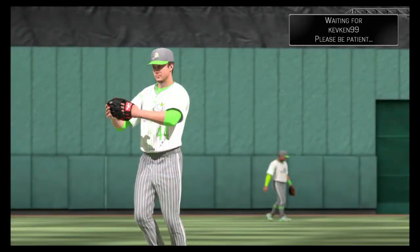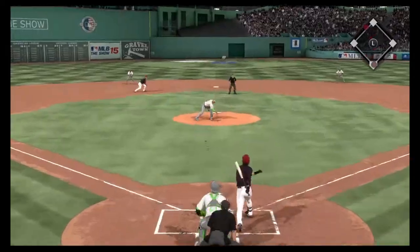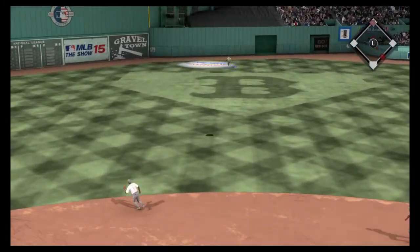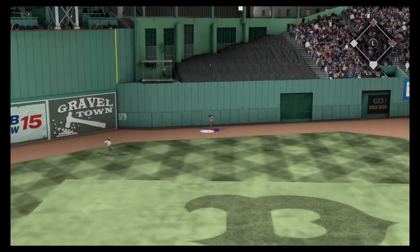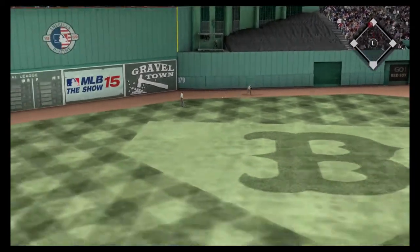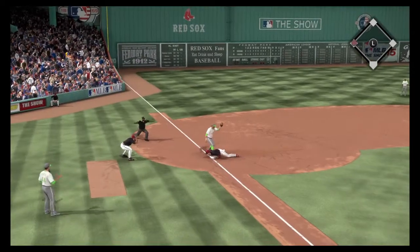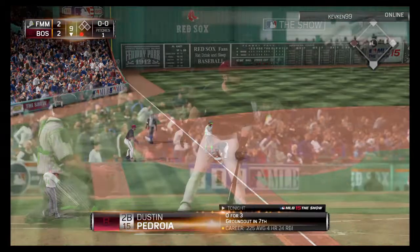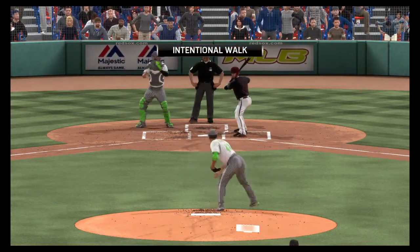Trevor Rosenthal is on and he'll take over on the mound. Here's the first pitch — and he turns this one around, high and deep to center field. Cespedes is going to get back and he'll put this one away on the warning track for the first out. He'll get there at third, and now the winning run is only 90 feet away with just one out.